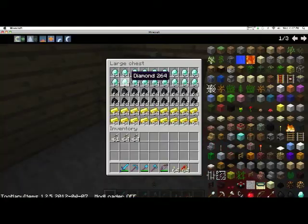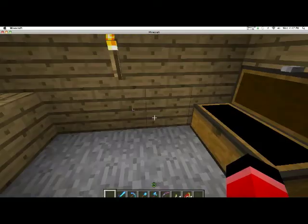And here is the bank. These bars are for safety. Here you can get diamond and gold. I don't know why I put gold here, but they are gold.